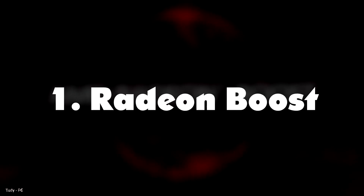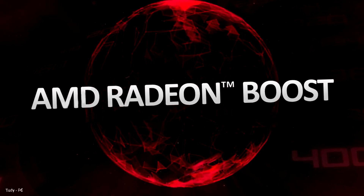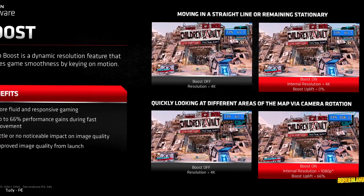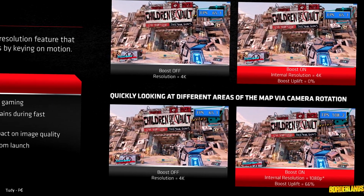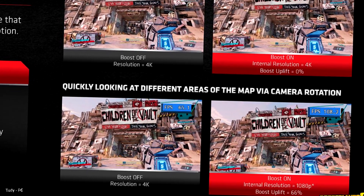Number 1: Radeon Boost. Like the name implies, Radeon Boost is a variation on the resolution-altering tools that increase GPU performance intelligently. It will take its cues from movement on the screen, as opposed to a traditional frames-per-second metric. With this, it can give your GPU an FPS boost by lowering the resolution when you'd least notice it, such as when there is big action occurring on the screen.